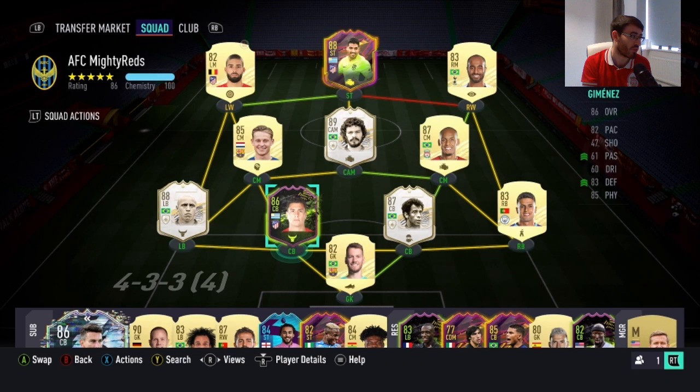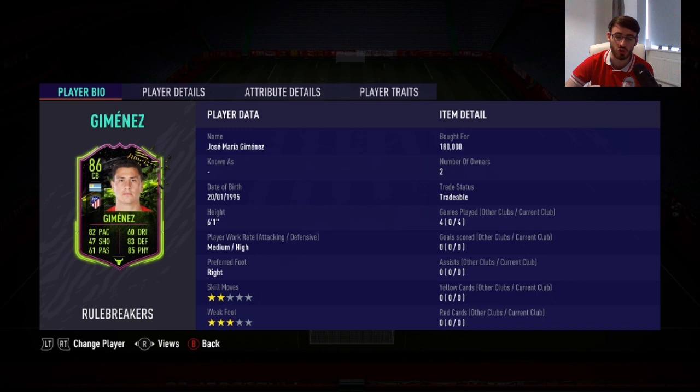Hey guys, it's Foggy and welcome to another FIFA 21 player review. Today I'm going to be doing the 86-rated Rule Breakers Uruguay and Atletico Madrid centre-back Jimenez, who does actually look pretty damn good. I was able to buy him for 180,000 coins, played 4 games with him in Division 3 Rivals, with 0 goals and 0 assists. He also has 2-star skills and 3-star weak foot.